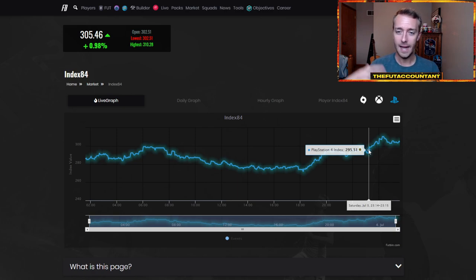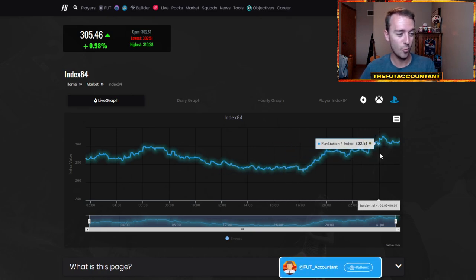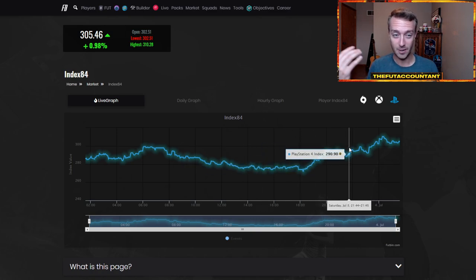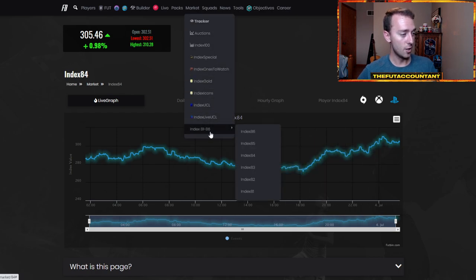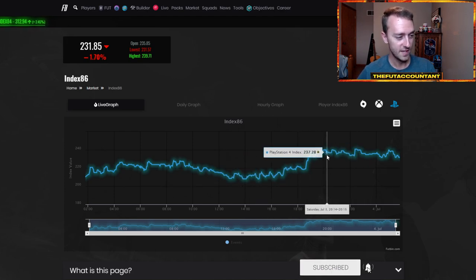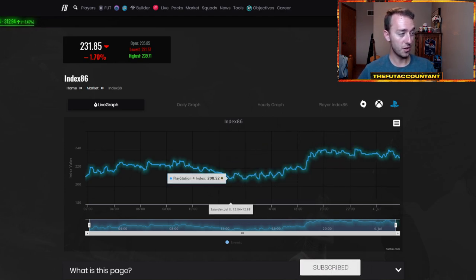Fodder being pretty low has raised up a little bit, and the interesting part is these fodder prices rose during all the supply from preview packs during the England game — when a lot of people were watching the Euros and not on FIFA. This fodder was on its way up, which tells me there's a lot of demand for the Kimmich SBC and other SBCs like Ramos, the US nation players, and Shaqiri. Index 86 is up a little bit — from around 210 to now in the 230s.